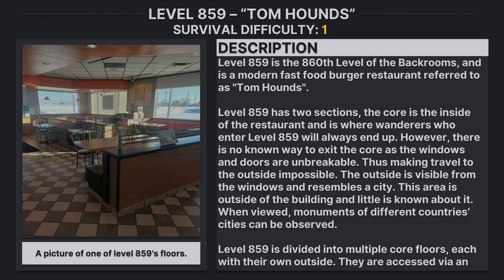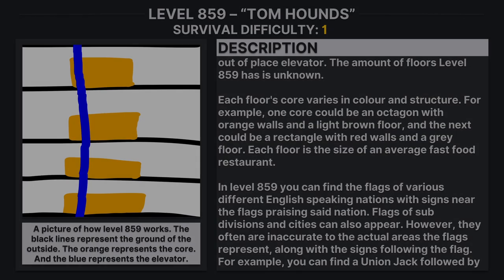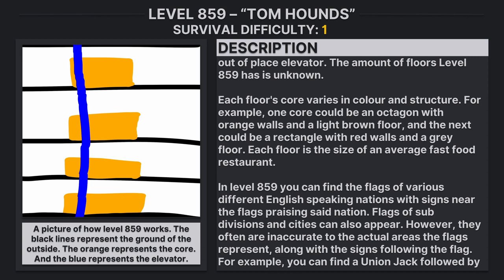The outside is visible from the windows and resembles a city. This area is outside of the building and little is known about it. When viewed, monuments of different countries and cities could be observed. Level 859 is divided into multiple core floors, each with their own outside. They are accessed via an out-of-place elevator. The total number of floors level 859 has is unknown.